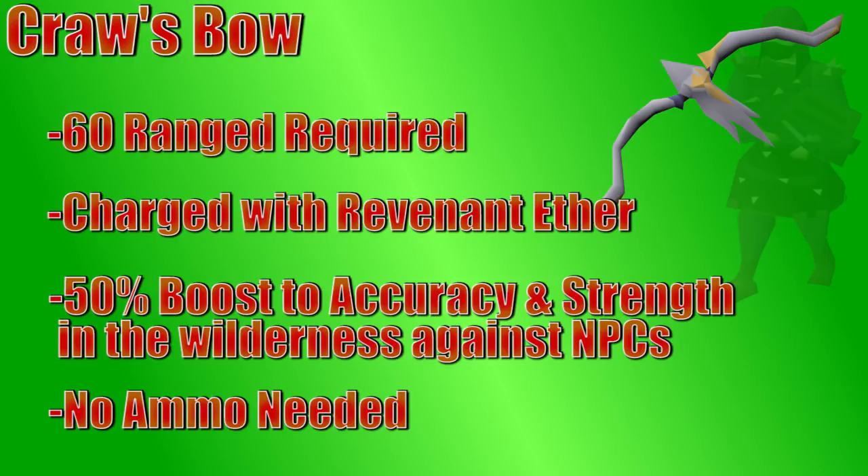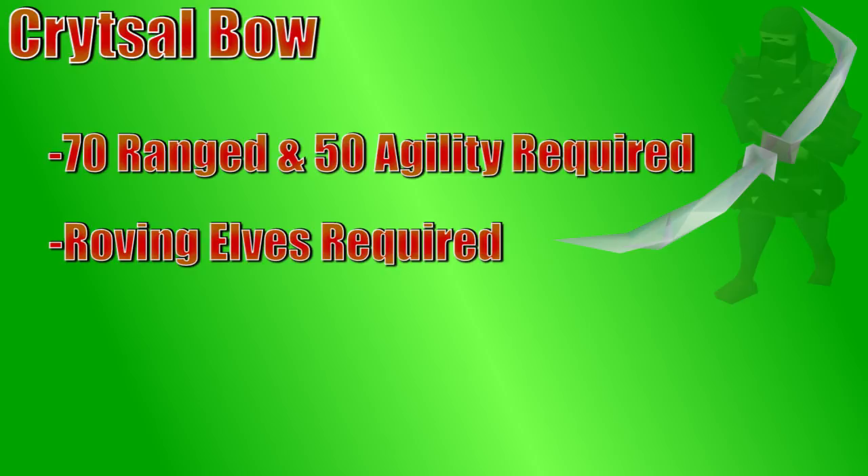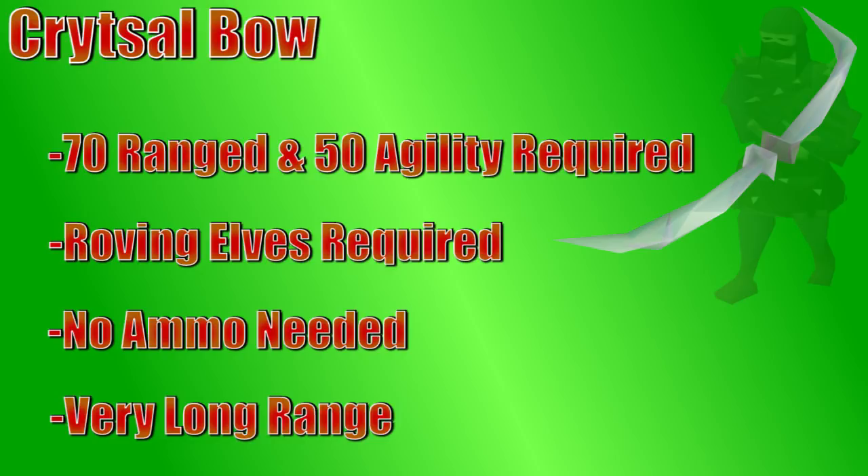Our next bow is the Crystal Bow. This is a reward that you can choose from completing the Roving Elves quest. Not only does it require 70 range to use, but you also need 50 agility to wield it. The Crystal Bow can be charged from Islwyn, who is an elf located in the Elven Forest — her location changes fairly often, but there are only a few spots she can be. The bow gets weaker as you use it, unless you imbue it at the Nightmare Zone. It's not used too often, but it has very long range, making it helpful against some bosses like Jad. If you recharge the Crystal Bow many times, each time you recharge at the Elf Lady, she will charge you less money, which is kind of nice.